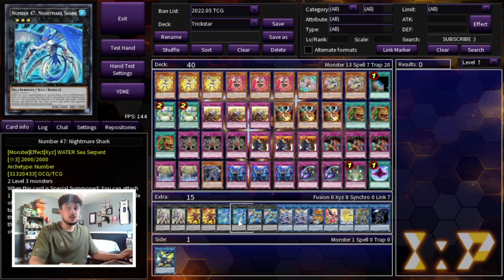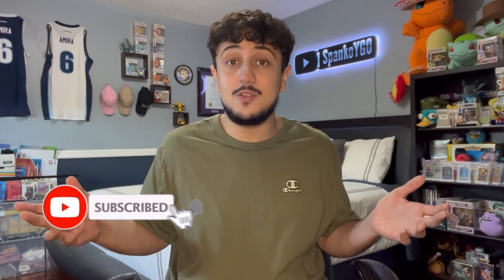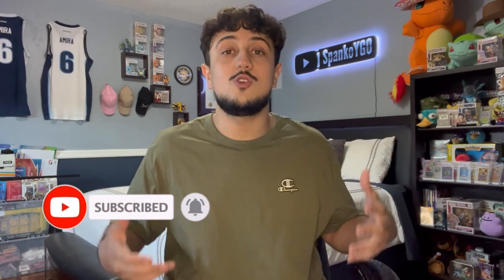This deck is very powerful and a very anti-meta build of Trickstar. I think you guys should try it out for yourselves because it's really built to beat pretty much anything in the meta. This is my take on Trickstar — I think it's the most competitively viable way to play it in today's format. A lot of the broken cards in this deck are cards people won't have inherent outs to. Let me know in the comments if you have any suggestions or ideas. If you enjoyed the video, make sure to like and subscribe — it's free and it helps support the channel. Thank you guys for watching, Spanko signing out, peace.